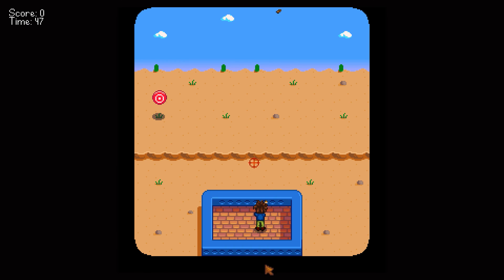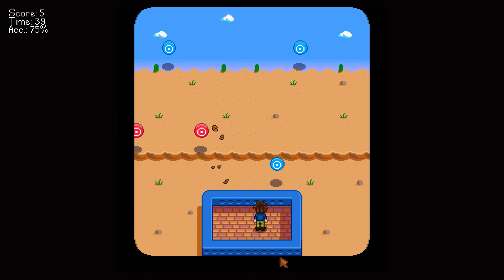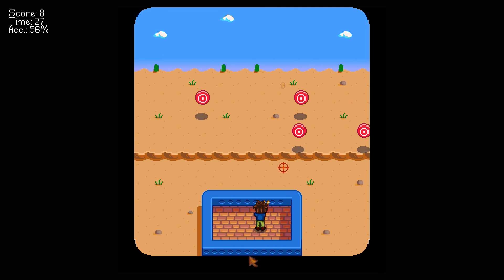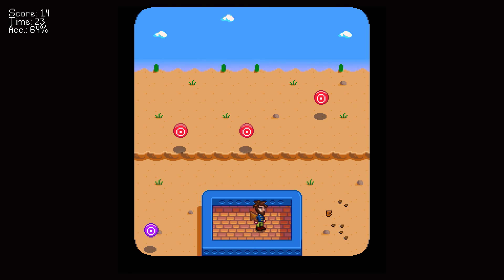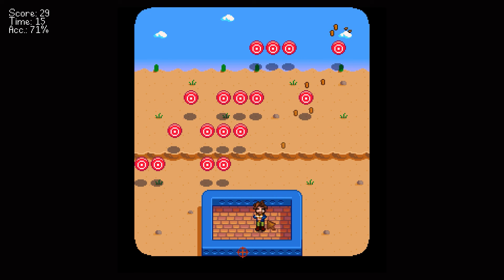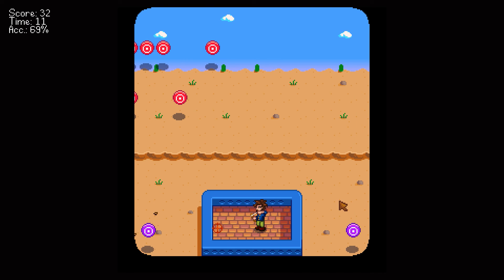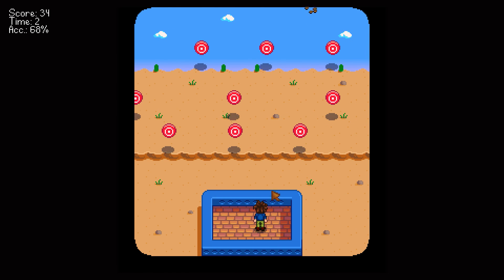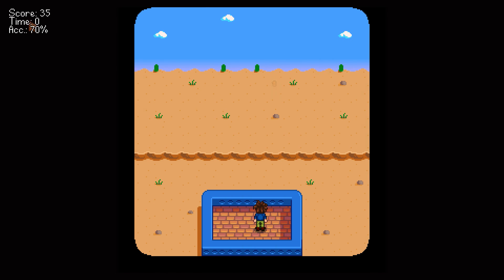First shot is a miss. Those are worth two points — good to know. Missed again. Those are worth five! No accuracy bonus — that was terrible. We're getting worse — that was the worst score since the very beginning. No accuracy bonus. Try harder. 27. We need to double our money here.